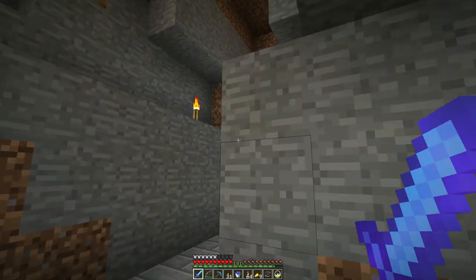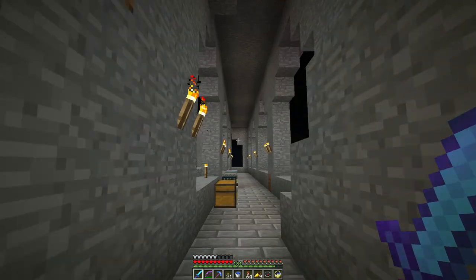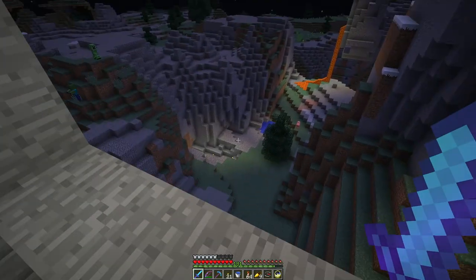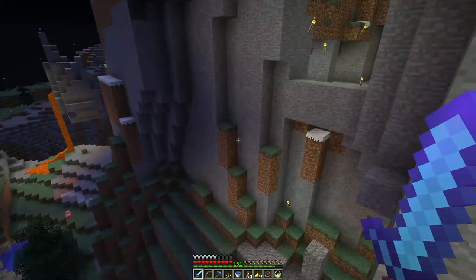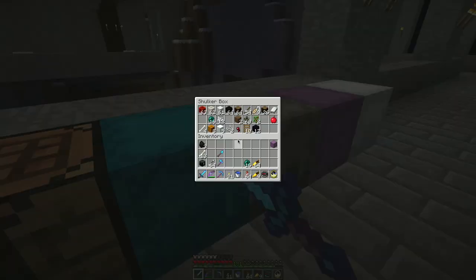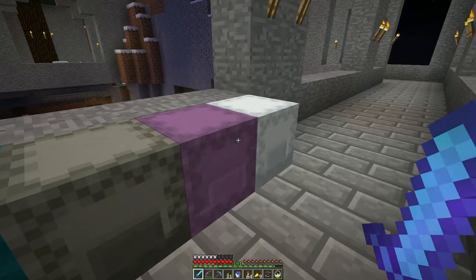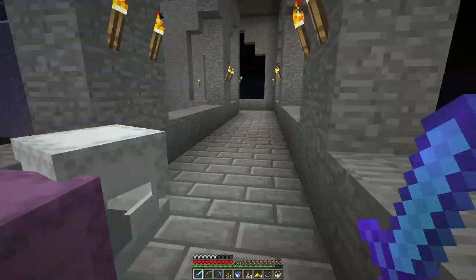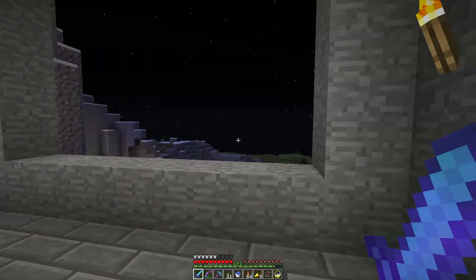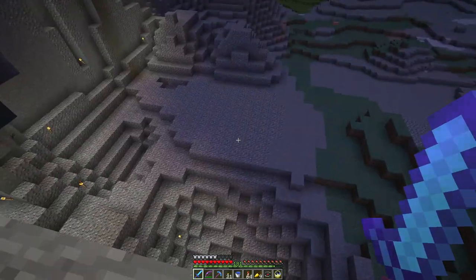This is an area that Barb Makes Things is building out, and it's kind of cool. It's in Extreme Hills biome. She was running around and kept finding stuff, and she was like, 'Why am I seeing these emerald ore?' I'm like, 'Oh, you must be in Extreme Hills biome.' And indeed she was. So it's kind of cool.